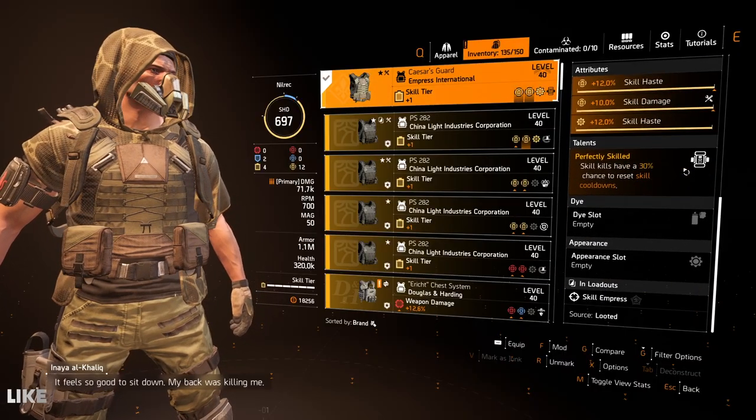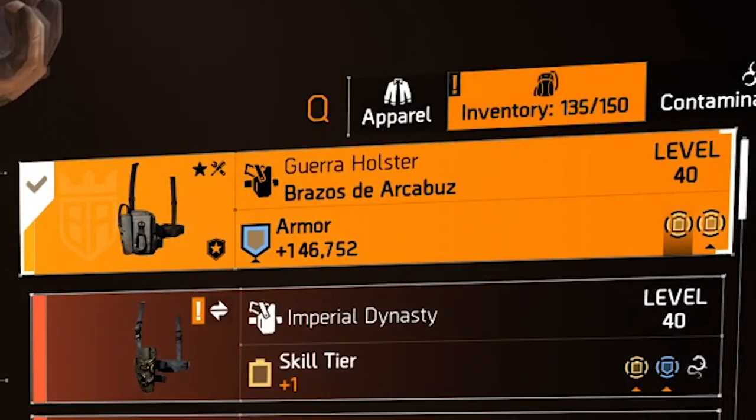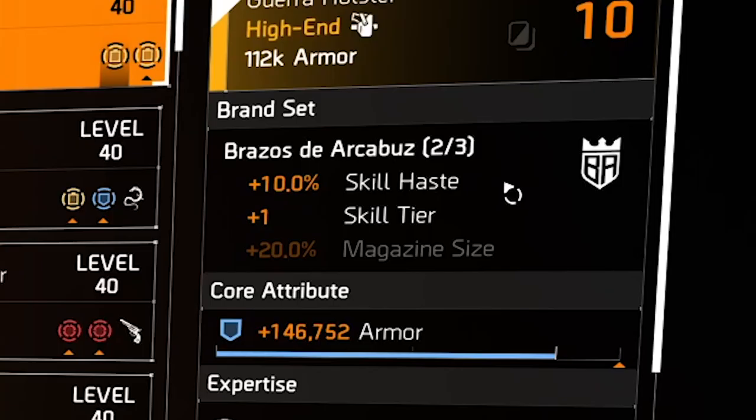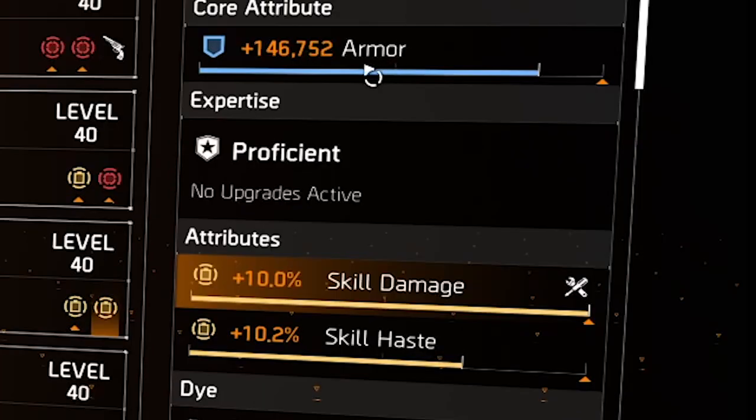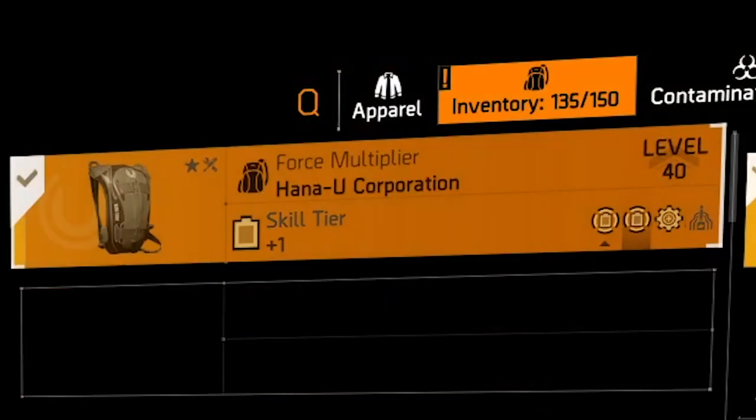Next is the holster — I'm using Brazos de Arcabuz, which gives 10% skill haste, and since we're wearing two pieces we get plus one skill tier. The core attribute is armor. You could roll the stat at the bottom to skill damage — I would prioritize skill damage over skill haste for the holster.